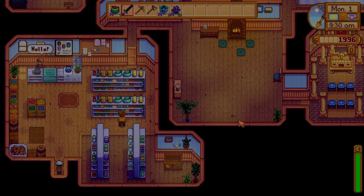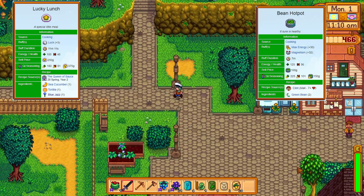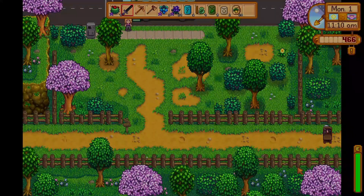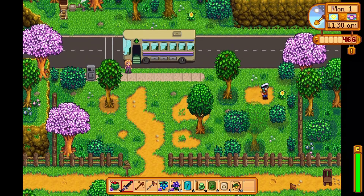The main thing I'll be selling in spring will be triple shot espresso. I have six blue jazz seeds, a bean starter, nine kale seeds, two garlic, and 20 parsnips. I'm gonna try to get the quality parsnips out of the 20 parsnips and hope that that happens, which means I should put down some fertilizer for those.